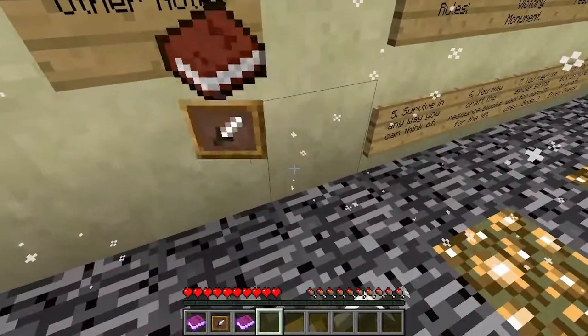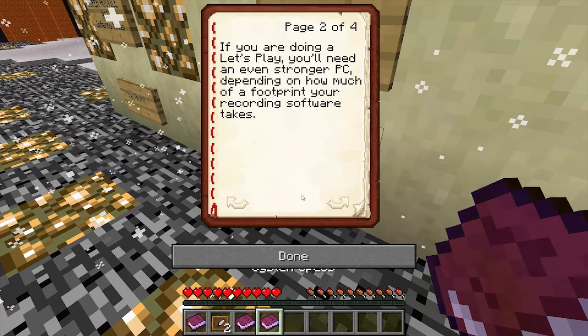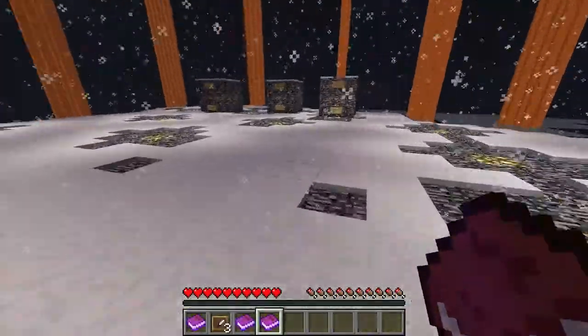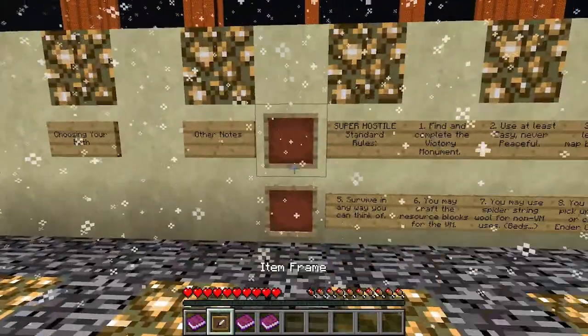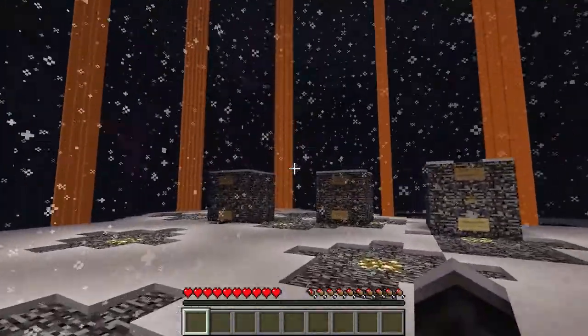I don't like taking the easy way out — this whole series is about not taking the easy way out. Just a heads up: this map pushes Minecraft to its limits, especially a few of the final areas. If you can just barely run vanilla Minecraft, you may have trouble. I'm good on specs. Now for the three skylights: wood, food, or equipment.